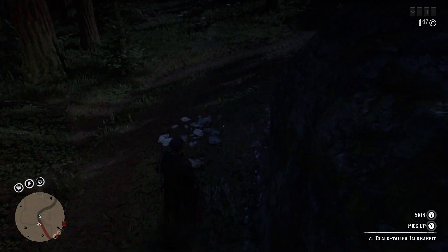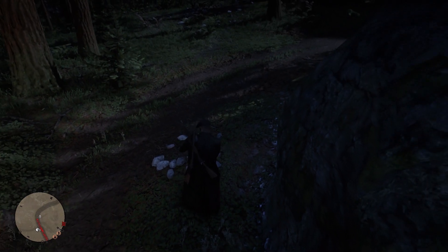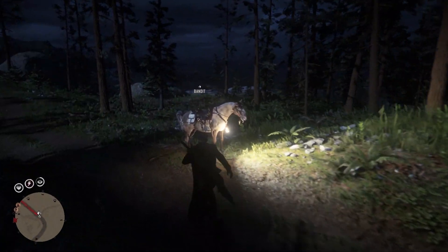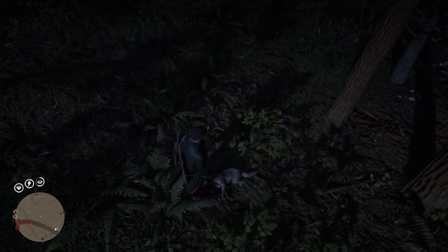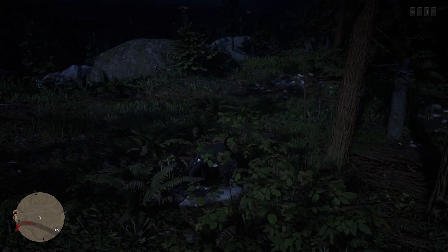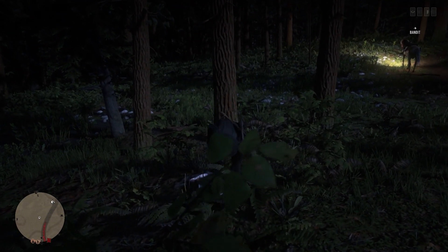I kill and hunt down every single animal I come across, make sure I skin it and store it on the back of my horse. Any animal parts that fit into my satchel I store there, then I gradually make my way up. I'll be coming across bears, cougars, white-tailed deer, pronghorn bucks, and elk in this location, as well as smaller animals — birds, rabbits, and maybe some toads — as I slowly push my way up to Strawberry and then over to Big Valley.